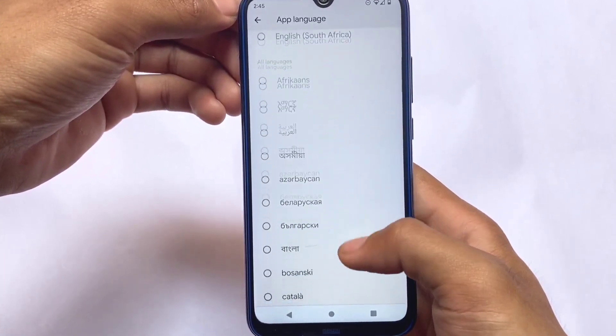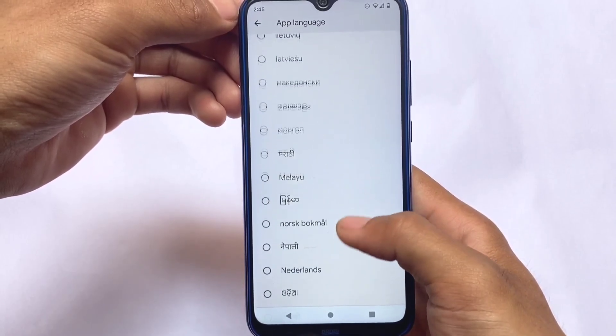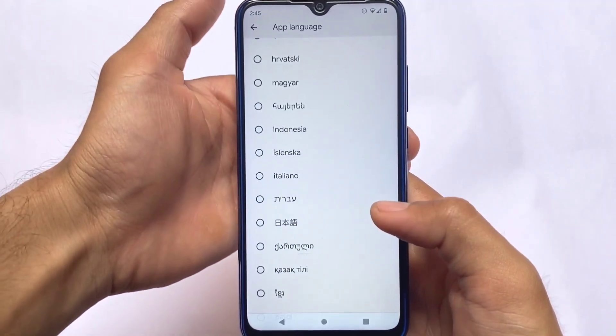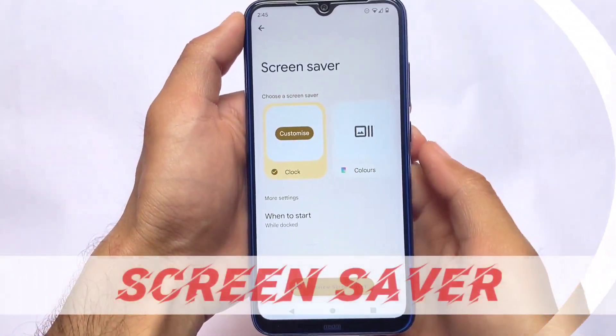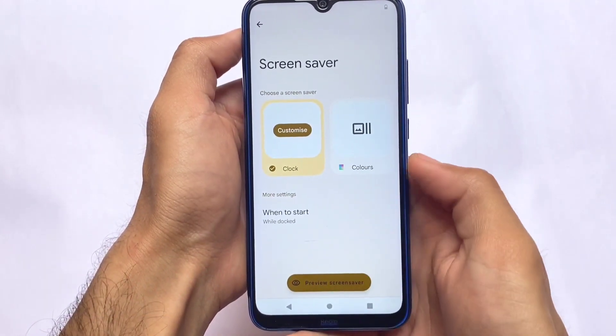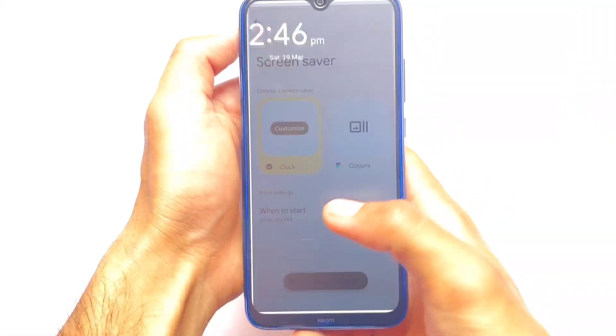Another new addition is app languages. We now have specific per-app language settings — whichever app you're using, you can customize the language for that app. This is a very interesting feature that was expected to be introduced in this release, and it's there.